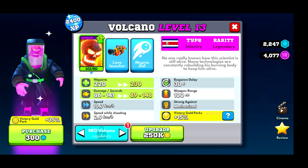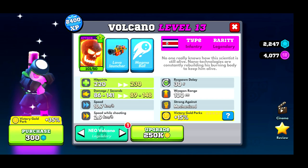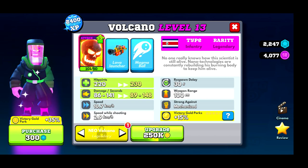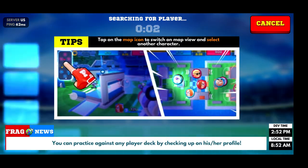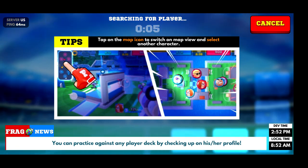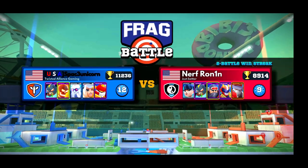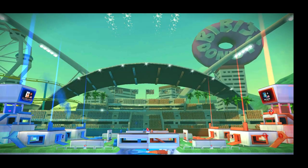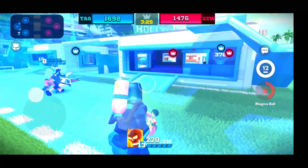I do need to put a skin on him, because with Volcano it's a necessity — and it's always Neo. Let's talk about the things you need to know about Volcano. Number one: huge damage numbers. If you can hit the shot, you're looking at gigantic damage numbers.